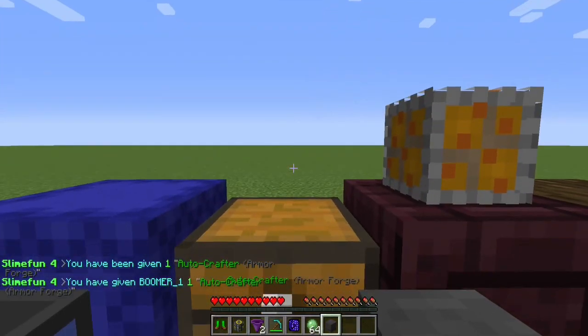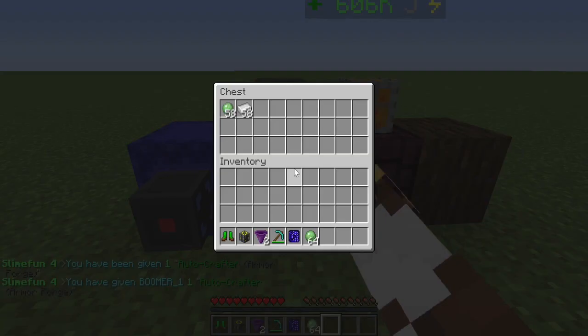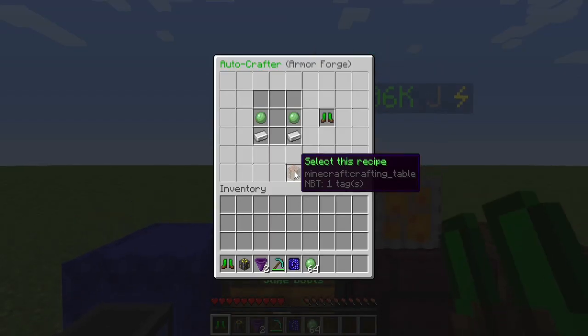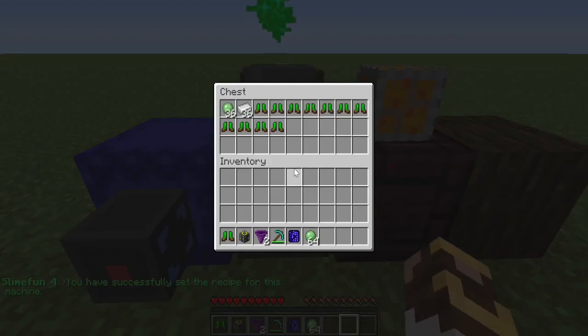This is the armor forge auto crafter. Place it on a chest just like before. We're going to make slime boots — we've got our slime balls and iron ingots. Shift click to lock in the recipe and here we go. Because it's a regular chest, it's not a solid block, so I can see inside. Look at that — we're getting slime boots. Automated armor crafting — isn't that nice?